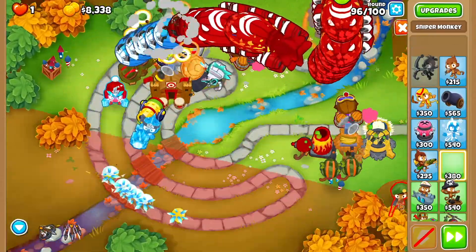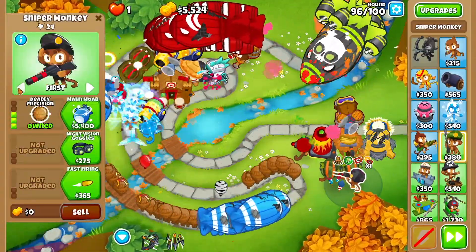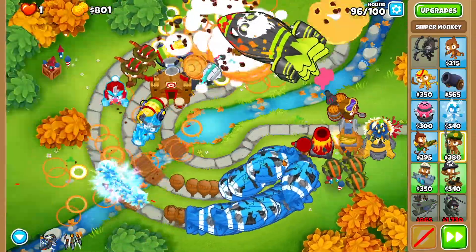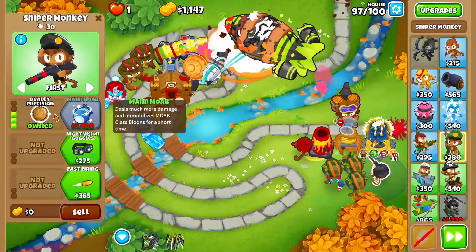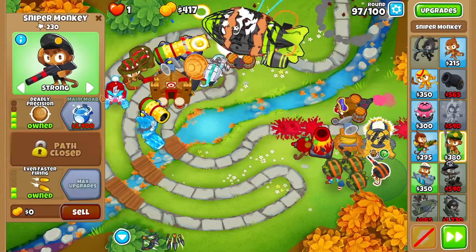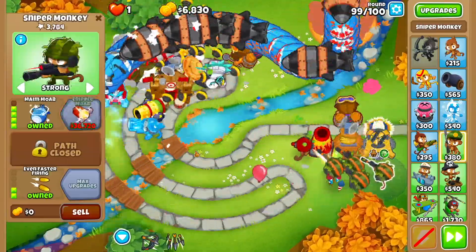Get a third sniper monkey right behind those two — same path: full metal jacket, large caliber, deadly precision, set to strong, maim MOAB, fast firing, even faster firing. Then a fourth sniper here, same path. Set to strong, fast firing, even faster firing, and maim MOAB as well — so four maim MOABs total.